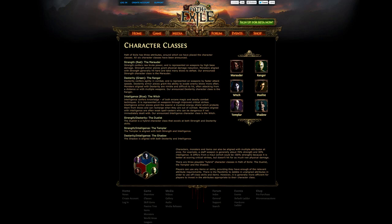We'll be using these classes and where they lie on the strength, intelligence, dexterity diagram as the building point for your theme. We have three pure classes: the witch, which is the pure intelligence class; the marauder, which is the pure strength class; and the ranger, which is the pure dexterity class. In between those we have the hybrid classes: the duelist, which is half strength and half dexterity; the shadow, which is half intelligence and half dexterity; and the templar, who is half strength and half intelligence. So already just from their names and where they lie on this spectrum you can get an idea of the theme of each one. If you like casting spells, you'll probably go with a witch; if you like being strong and agile with dual-wielding swords, the duelist is probably a good starting point.